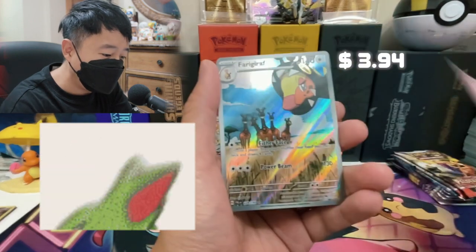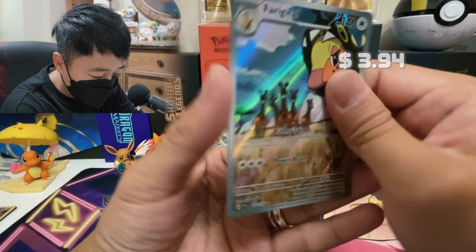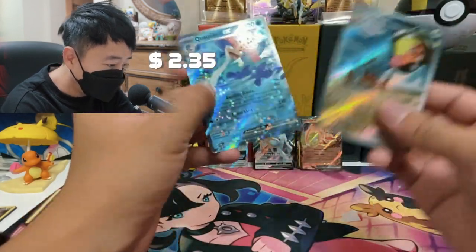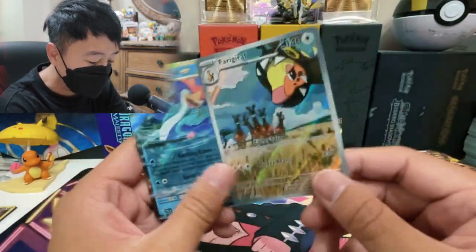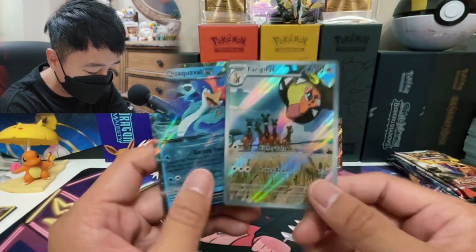We got a reverse holo Jigglypuff! And we got a Farigiraf SAR — sort of an alternate art. And we also got a Quaquaval EX. So this pack is a double banger. At least we got something better than a regular EX and regular full art.